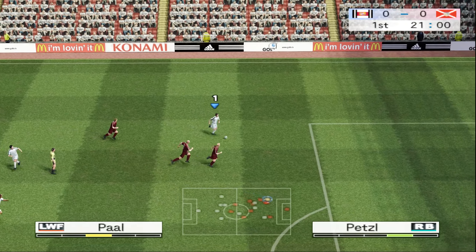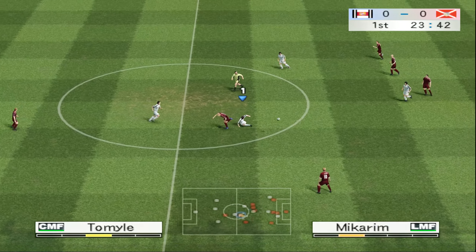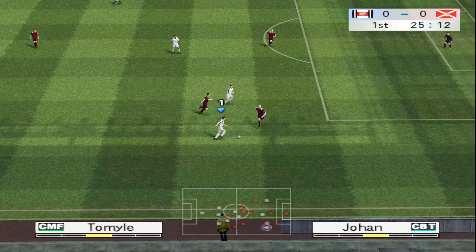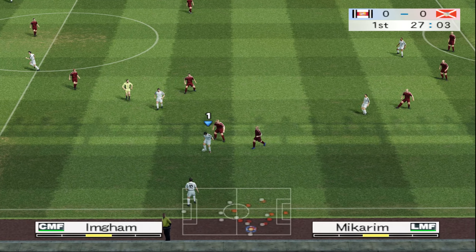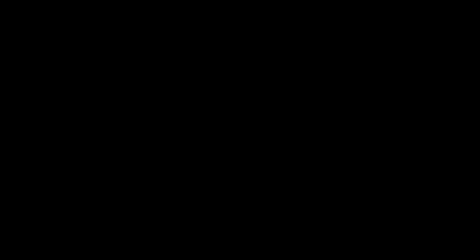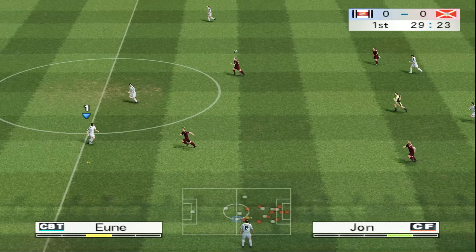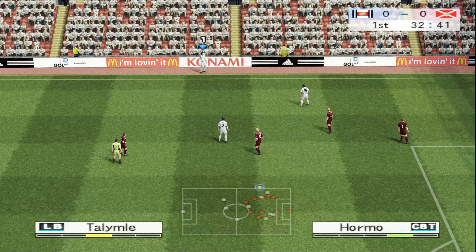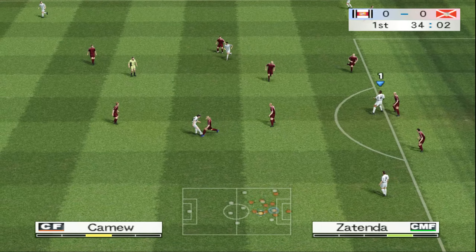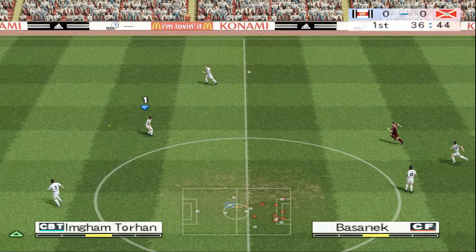The referee blows for a foul. Passes forward. He dribbles out to the left. There's the whistle. A long ball to the right. Good composure from the defence. That will be a throw-in. The referee's blown his whistle — there was some pushing there.